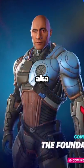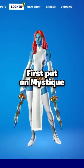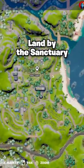Here's how to get the Foundation skin early, aka The Rock. First, put on Mystique, land by the Sanctuary, and find a harpoon.